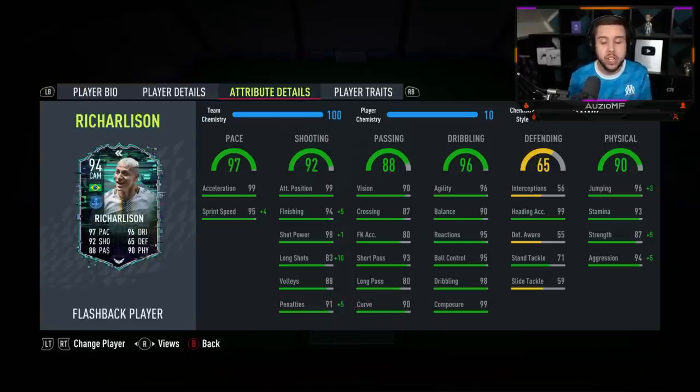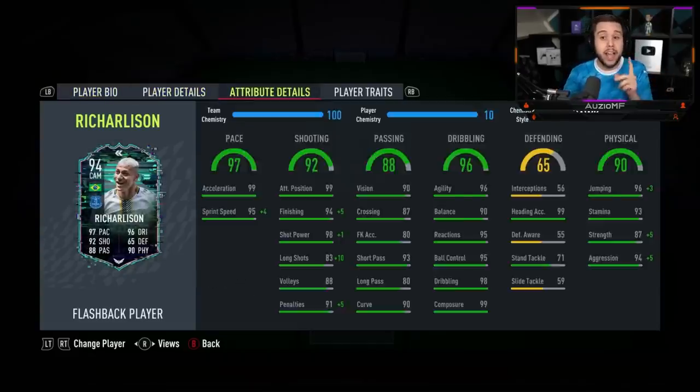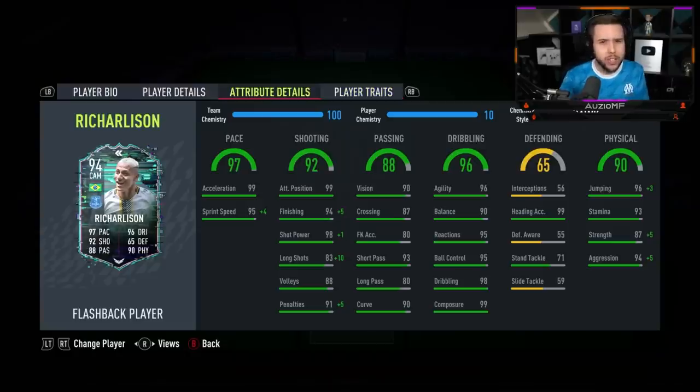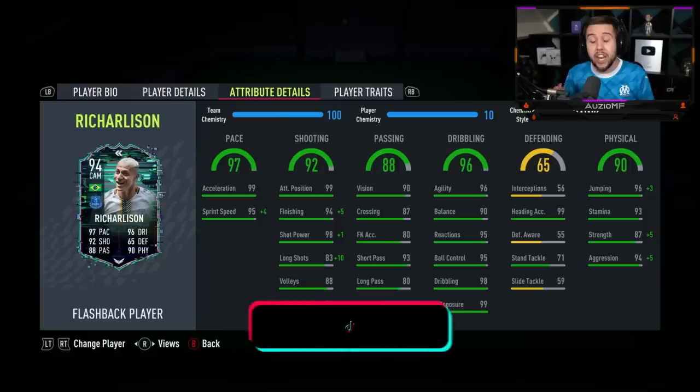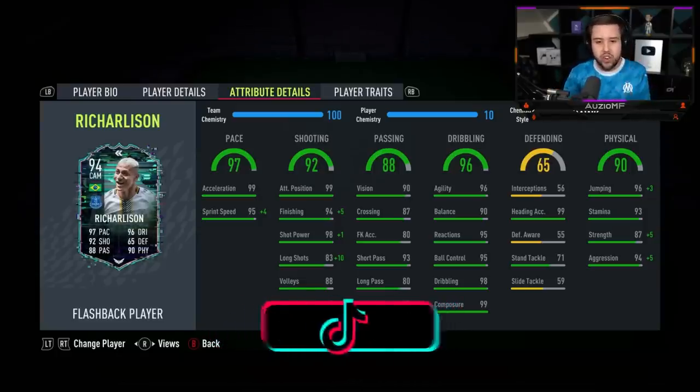I'm definitely expecting him to feel really solid on the ball. His physicals: 99 jumping, 99 heading accuracy. He's a 5 foot 11 player so he's not small, and he has got the power header trait as well, so hopefully we can score a header today. He's got 93 stamina with 92 strength and 99 aggression. The physicals on this card look incredible.